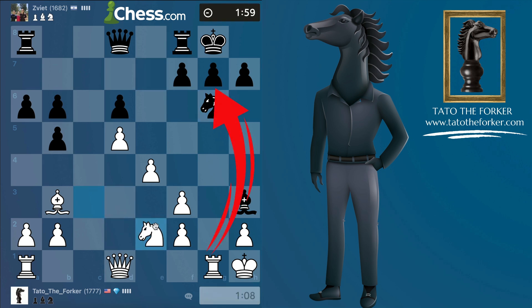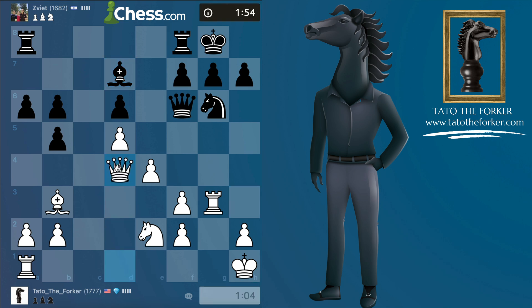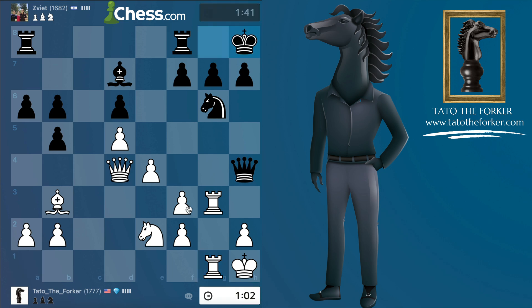My king is a little bit exposed, but I could also use that g-file to attack my opponent's king. Let me bring pieces to defend, and before you know it I might be doubling up rooks on the g-file. I don't like my bishop on b3 being blocked — the Spanish bishop is supposed to be better than that. My opponent is in attacking mode and they need the queen. Just like I said, we're doubled on the g-file.